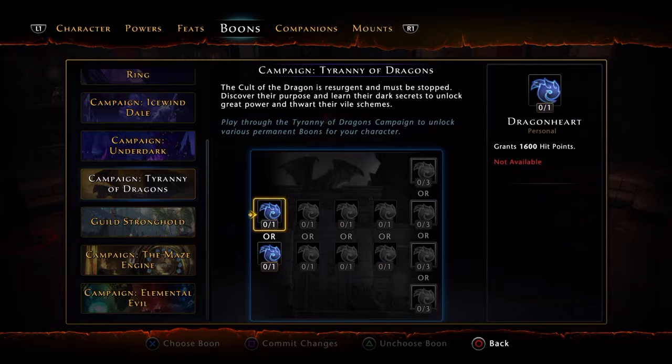I'm not really going to get into Guild Strongholds boons — it looks like it's going to be a long video so I'll skip it. For Tyranny of Dragons campaign, I would go with 400 power, not hit points. Go with critical strike — do not spec deflect, and I'll tell you why.